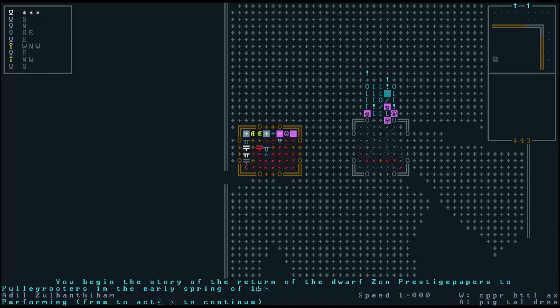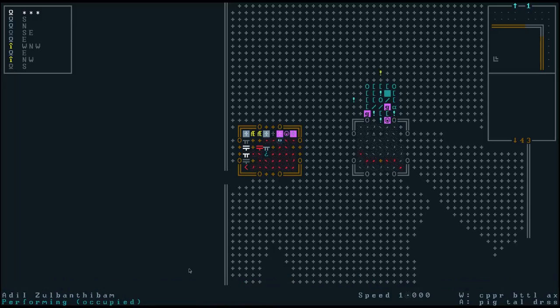You'll see that people are moving around — there are a lot of people on screen and my machine is not very fast. We've started our story: 'You begin the story of the return of Zon Prestige Papers to Pulley Routers in the early spring of 15.' Unfortunately it's going to take a long time to tell this story. We press dot to continue — but I'm stumbling over the details because I'm not a good storyteller yet. The tavern keeper is getting bored and walking away.